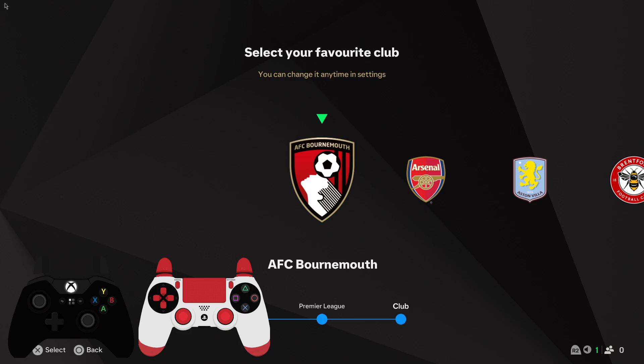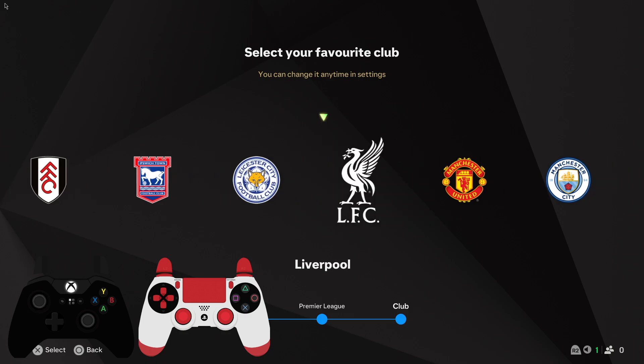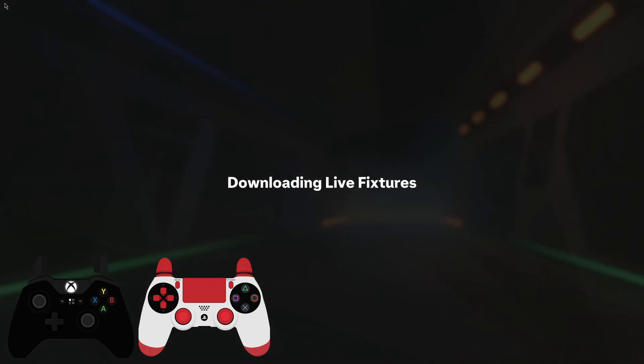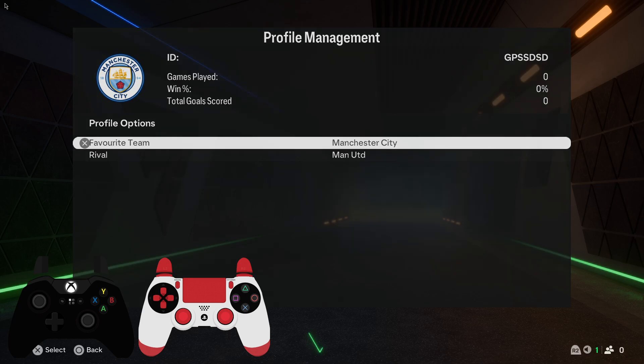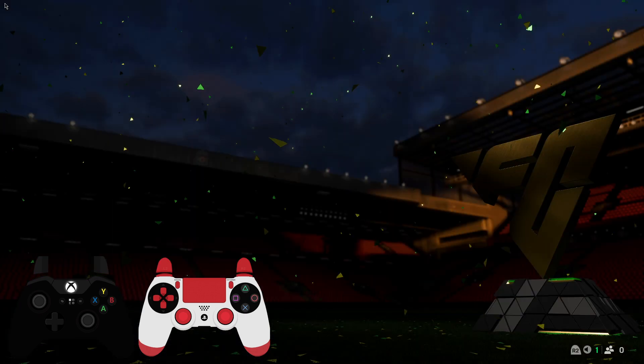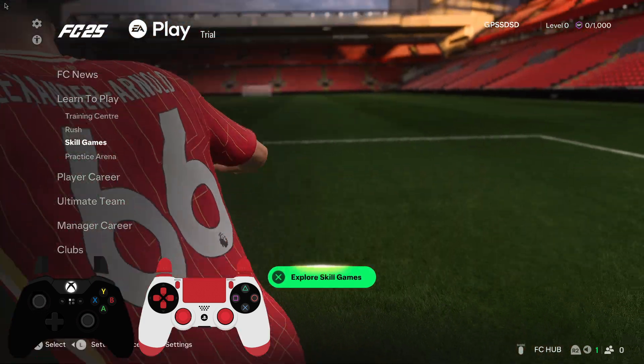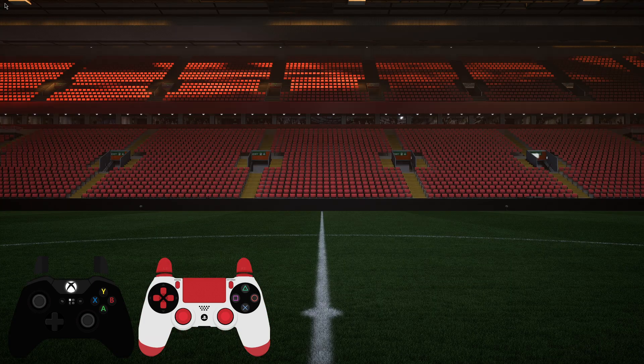For example, let's go to England, then select Premier League, and then select Man City. After you select your favorite team, you need to go to Practice Arena.